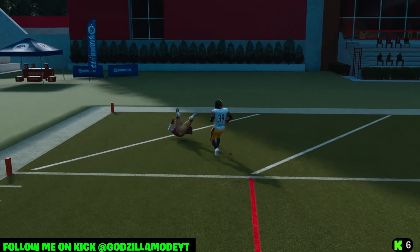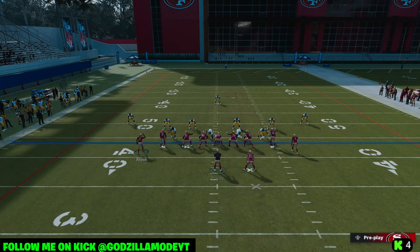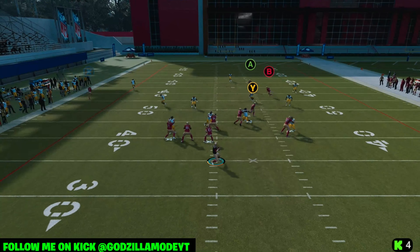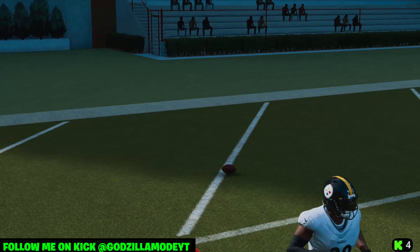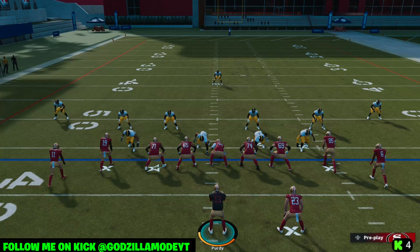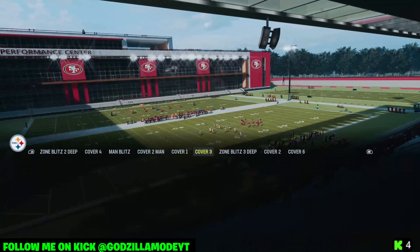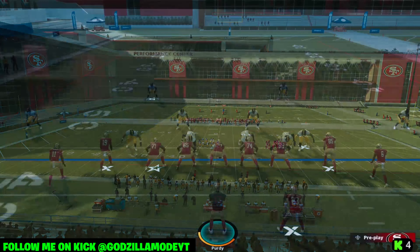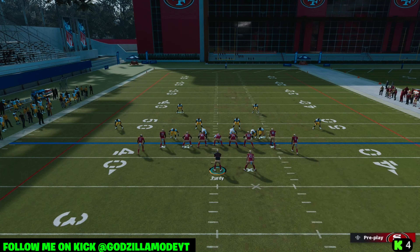That was 94 speed — a little bit of a bad lead pass by me, but you see it does get open. Watch B — free-form it to the outside a little bit, Brock Purdy puts it on a dime, and that's an easy completion. This play works against both man coverage and zone coverage. It's also really good against Cover 2, but most people in Madden 23 are running man coverage, so that's the main coverage to beat.